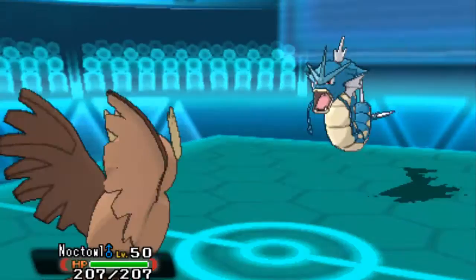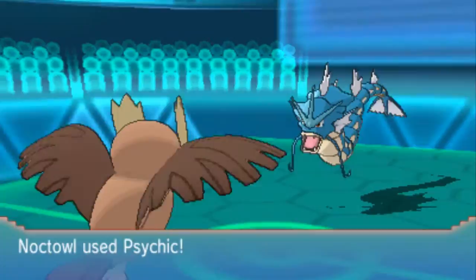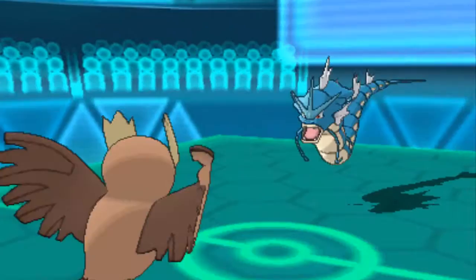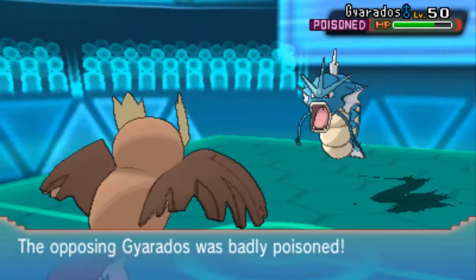Here's the Noctile with the Scope Lens. Why Scope Lens? At first I wanted it to have Leftovers, but I already had Scope Lens on it — I was like, let's go with it. As you can see, we got the first critical hit. He's going to set up again with Dragon Dance, and I was like, go ahead, set up — we're going to Toxic you. You're going to die a slow, painful death. So Noctile is here against the Gyarados putting up the Toxic.